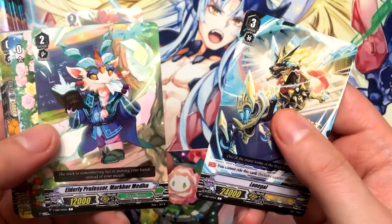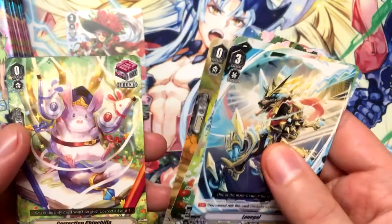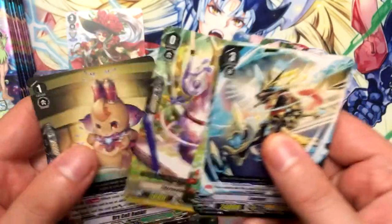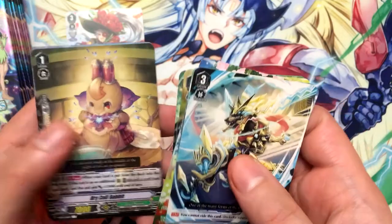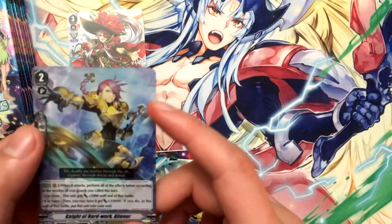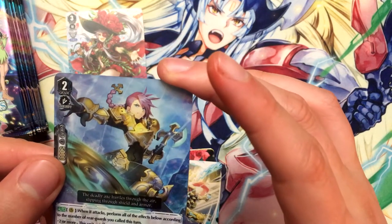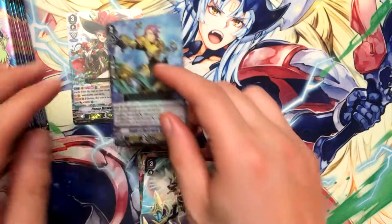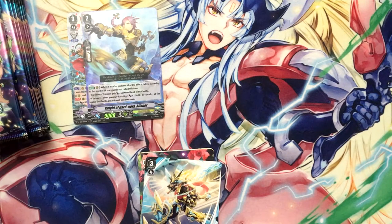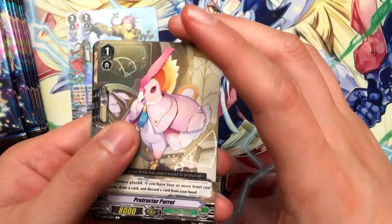Elderly Professor. Mark or Media. Plain token — the different style of it. Slip Pagnol Golin. Correction Chinchilla. And Mares of course ruining everything. Dry Cell Rabbit. Knight of Hard Worker. Eleanor — I think that's how you say it, it's probably Eleanor but Eleanora sounds better. She has something to do with the number of units you're calling, which I think is a better mechanic for Gold Paladins to be honest.